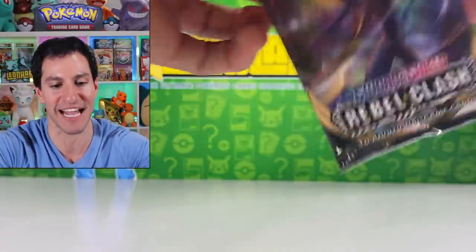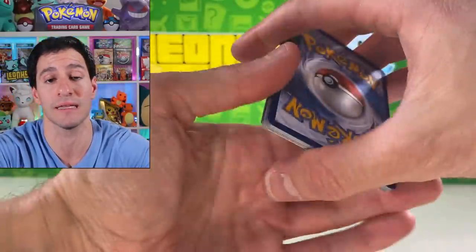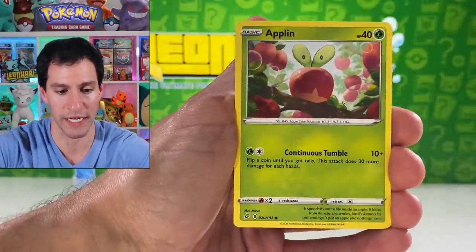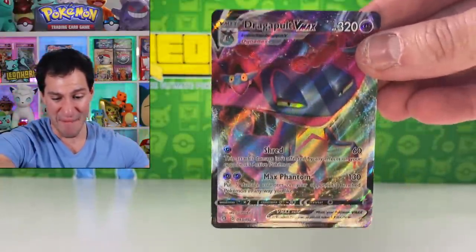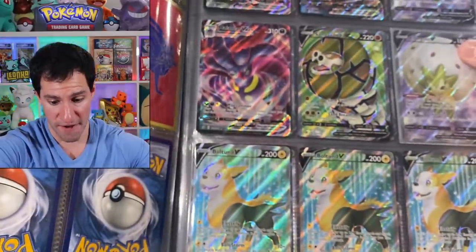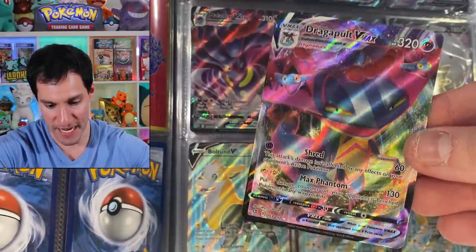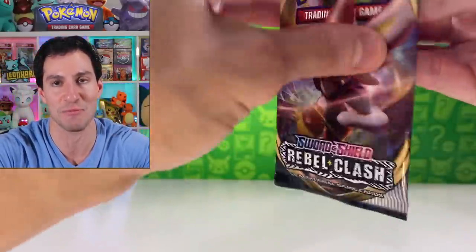Don't forget guys — more videos coming up so be sure to subscribe and hit that notification bell. Lampent, Hawlucha, Sableye, Rolycoly, Applin, Hatenna, Magikarp, and a Dragapult VMAX! Wait — I think we have pulled this one. Hold your horses. We got it — my friends, I don't have room so I'll do that off camera. A Dragapult VMAX has been pulled — what an excellent second to last pack!